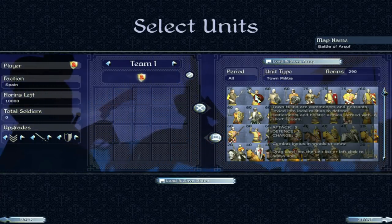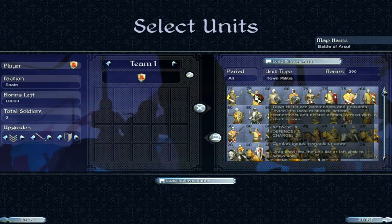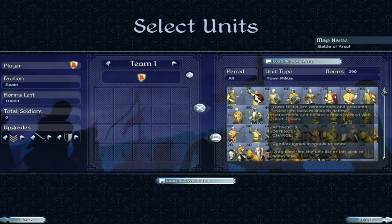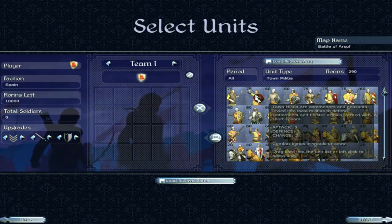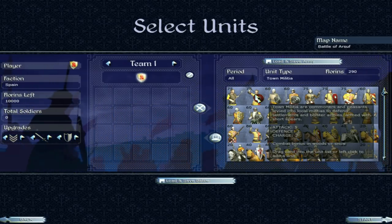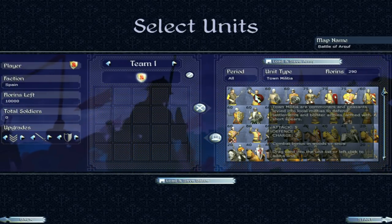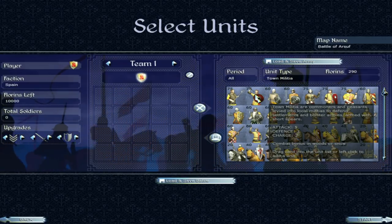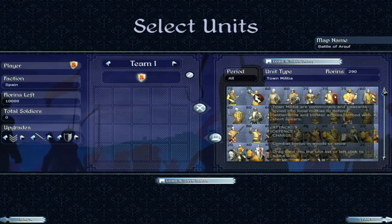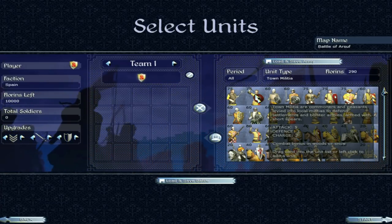Then we move on to town militia — another unit you'll hear about a lot if you watch my faction guides, because basically every faction has town militia. They are slightly better versions than the peasants: five attack, seven defence. Being a militia unit, they're meant to garrison towns more. Not an amazing unit. Would not rely on them, certainly not beyond the early game.